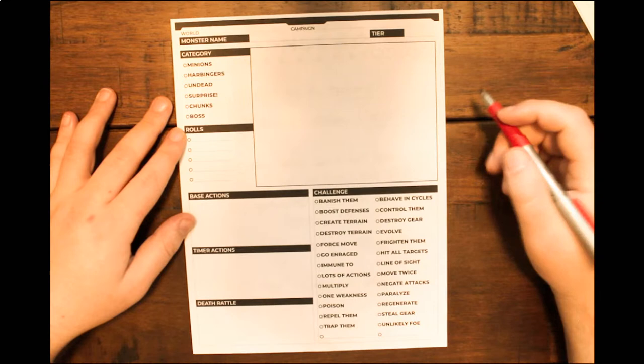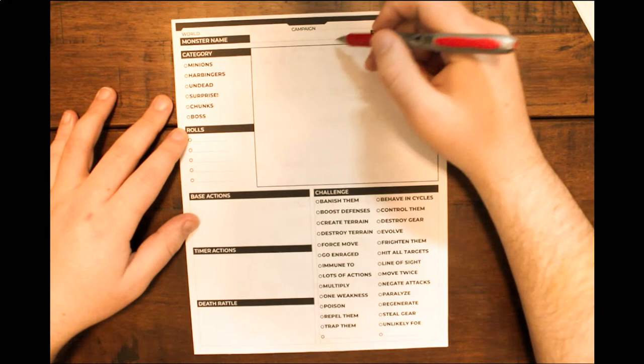When it comes to this worksheet, it's about getting an idea of all the different levers you can pull in order to create more dynamic monsters — rather than something that just stands in one place and beats the players over the head with a stick. With that said, let's dive right in. We're not going to worry about world, campaign, or name right now, but let's talk about the tier system.